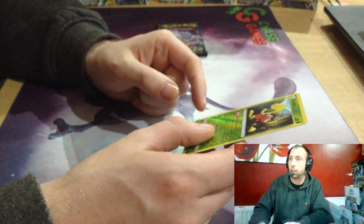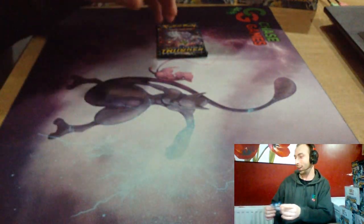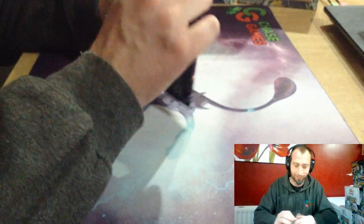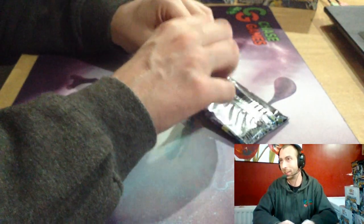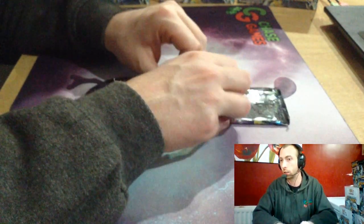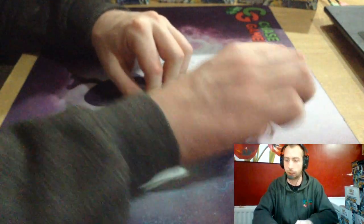Would that work in Alolan Ninetales? Shall I try that tomorrow with that in? Nest Ball — put three in and just Nest Ball for it. Well it would work because it goes straight to your bench. Ultra Ball — no, not Timer Ball. Great Ball.